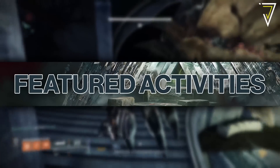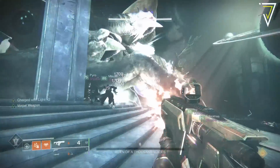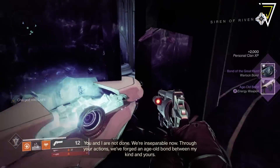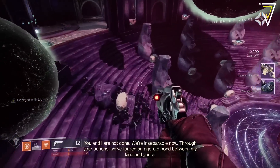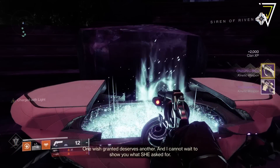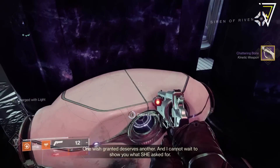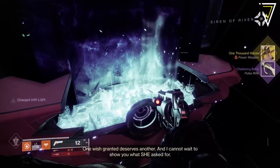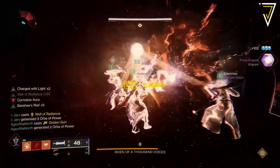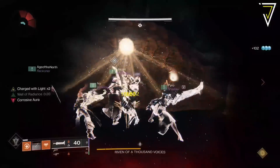Moving on to the featured raid and dungeon content for week 11 — the Last Wish raid returns to rotation as the featured raid. All the challenges will be available, perfect if you're still working on that Riven's Lair seal. As the featured raid, the final boss is farmable — you can earn as many keys as you like from Riven, max out your inventory and postmaster, then hand them all in at the end to increase your chances of getting a One Thousand Voices exotic fusion rifle. With some big changes coming in Lightfall, it's definitely a weapon you want to have.